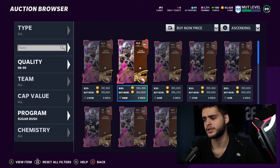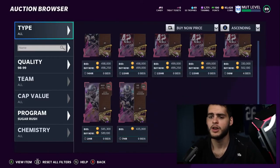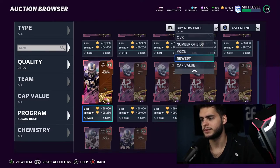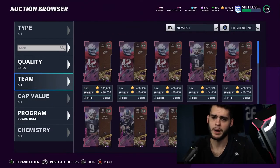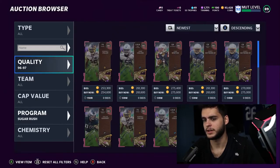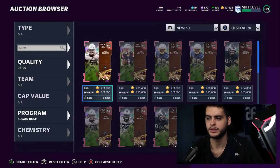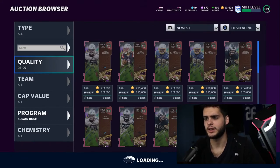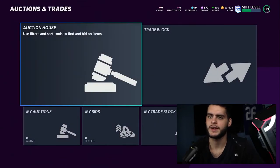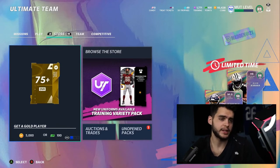These cards are going to fall in the 390 to 440 range for the time being until they come down. I'm going to search for some LTDs — you never really know, sometimes one pops out of packs by surprise. I'll sort by newest to see if I can find something. There have been times I finished a video and an LTD came out that nobody knew about. I think they would have mentioned it last night though, so I don't think we're getting an LTD today. Make sure you're playing your solos, getting your tree tickets all the way up to get all the free stuff.